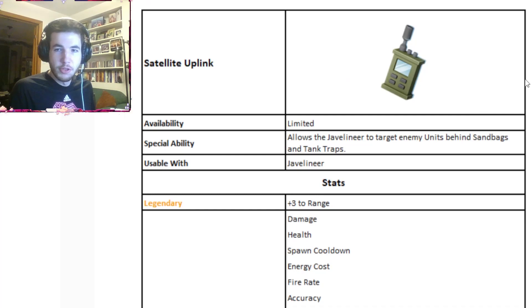The second one is the Satellite Uplink, which is Javelin exclusive. That makes you assume — and it is going to be — a Javelin-based battle pass. If you don't know what the Javelin is, go watch a video on it. It's a very broken unit unless you have the Heavy Tank; once you get the Heavy Tank, you don't need the Javelin.